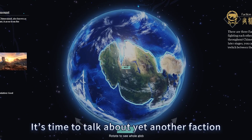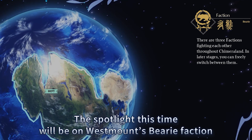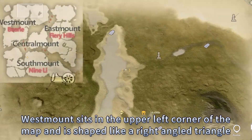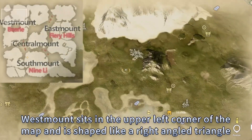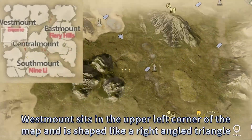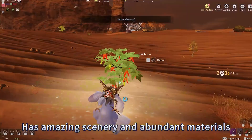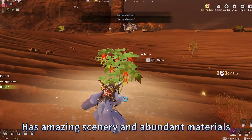It's time to talk about yet another faction. The spotlight this time will be on Westmount's Barry faction. Westmount sits in the upper left corner of the map and is shaped like a right-angled triangle. It goes without saying that Westmount, just like the other two factions, has amazing scenery and abundant materials.